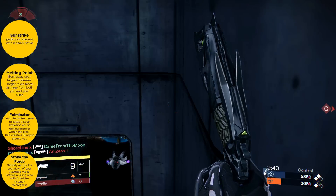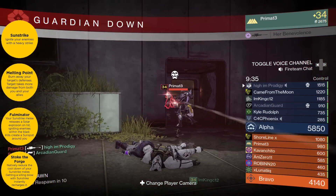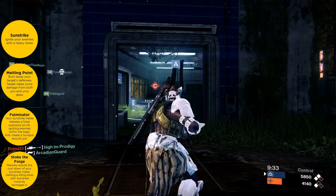Moving on to the melee perks for the Titan: for the first one we have Sun Striker, and this one ignites your enemy with a heavy strike.